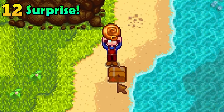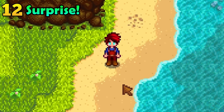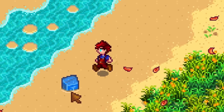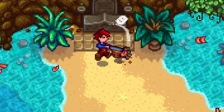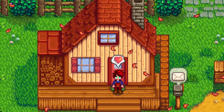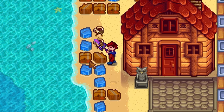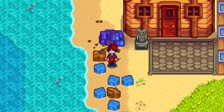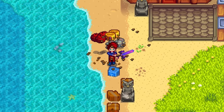If you use the beach farm, you might see crates wash ashore on your farm. They are often filled with garbage, but these crates actually have levels — higher level crates give better loot. To increase the level of these crates, just upgrade your farmhouse. The highest level crates can drop deluxe retaining soil and even megabombs, so this is most definitely worth the effort.